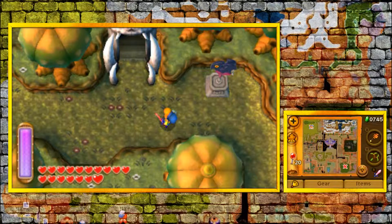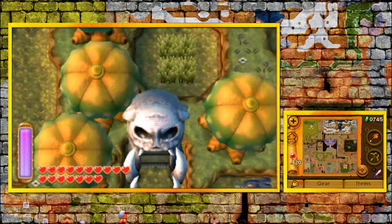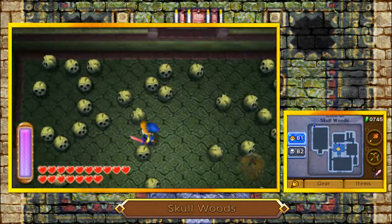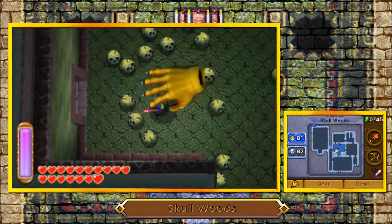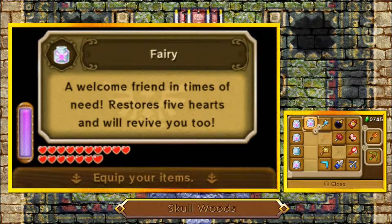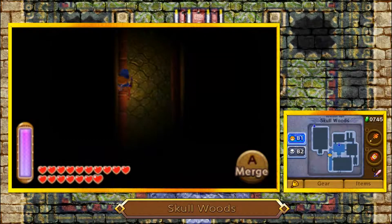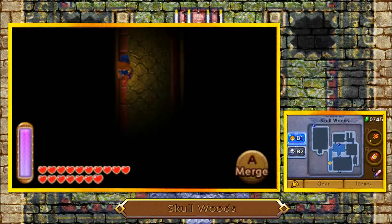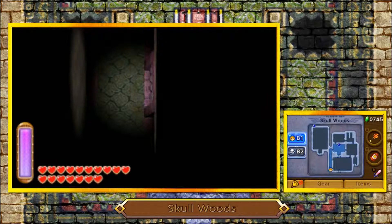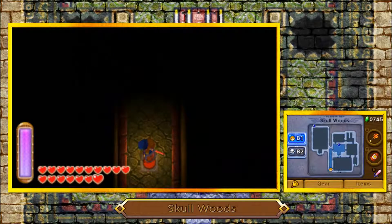Okay guys, we are back and it's time to enter Skull Woods. This particular dungeon, it's probably going to be short - and oh my god, look at all these skulls. Not interested - let's keep moving. Skull Woods is going to be a relatively short dungeon, mostly kind of like the Swamp House. It's a really short dungeon and there's going to be a lot of things that are going to be annoying.